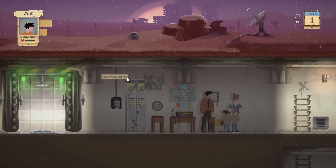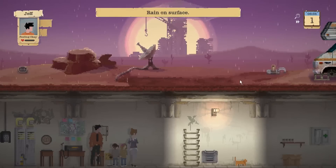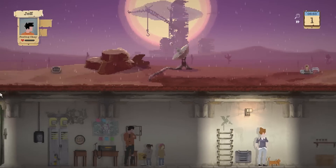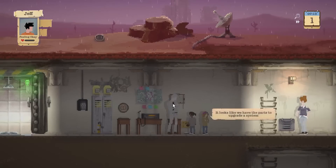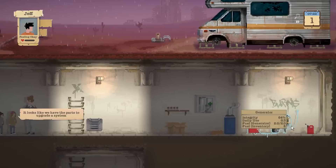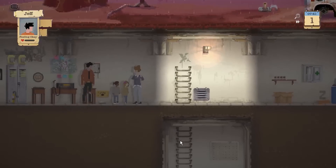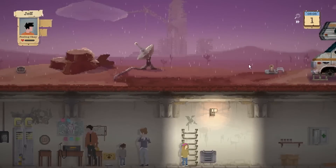Okay, so this is our shelter. I'll try and explain everything first. We've got a water filter and an oxygen filter — obviously keeping our shelter in decent condition. We've got a generator as well which runs off fuel that powers the lights, the water filter, the oxygen filter, and I think if you get a makeshift shower and other things as well.